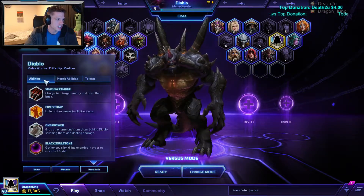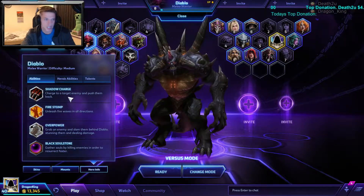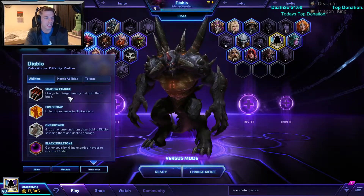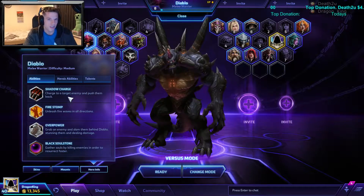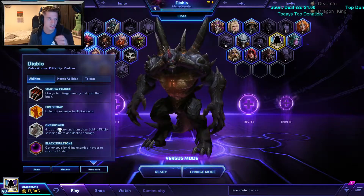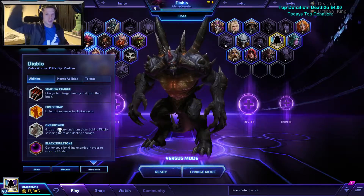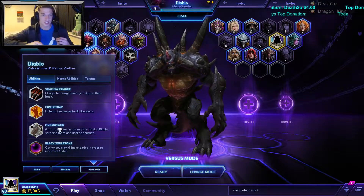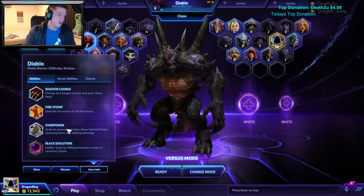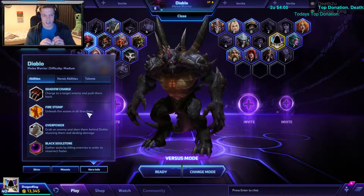His abilities: Shadow Charge is very good — it's a quick bash into them. It's longer range than people sometimes realise and it's very handy, because once you hit them it stuns them. You've then got just enough time to grab them with Overpower, which takes them completely over you and brings them behind you, stunning them for a little second — giving your team enough time to get on and kill them. It's really good for chasing, bringing them back, and wiping them out. Then Fire Stomp is where he stomps the ground and sends flames out in either direction, which is very handy.